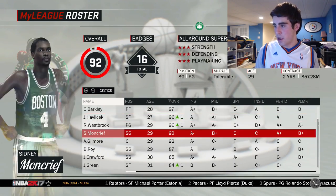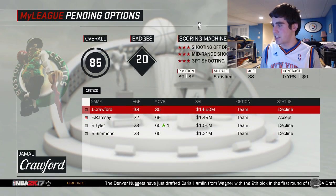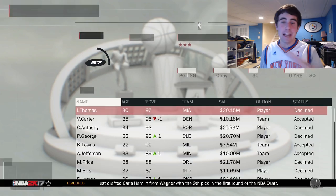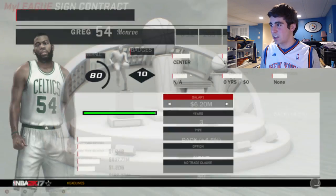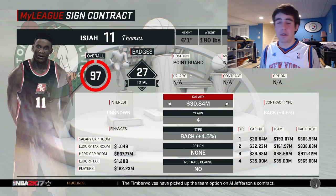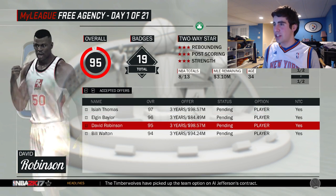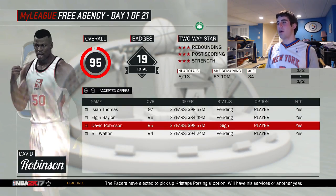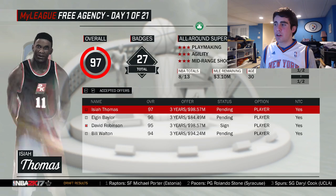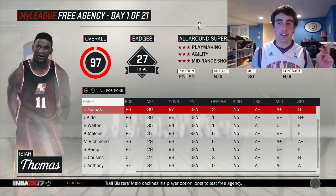Let's simulate over the NBA Draft. We can sign two free agents since we missed the playoffs. Jamal Crawford, I'm not bringing you back — we don't need any more shooting guards. Out of the centers, I could either have David Robinson or Luke Walton. I think I'm going for David Robinson. Then it's between Elgin Baylor or Isaiah Thomas, and I'm gonna go Elgin Baylor. So those are my two free agents.